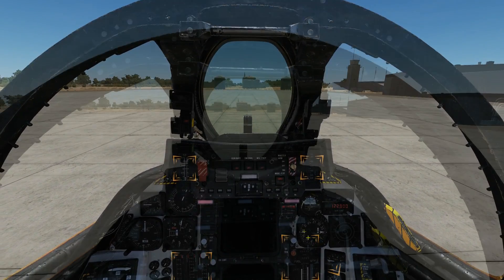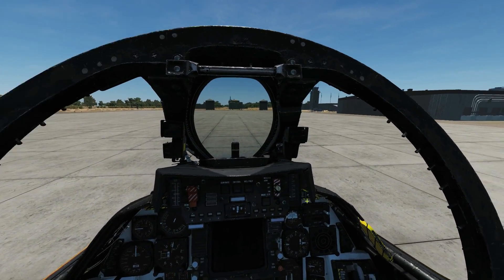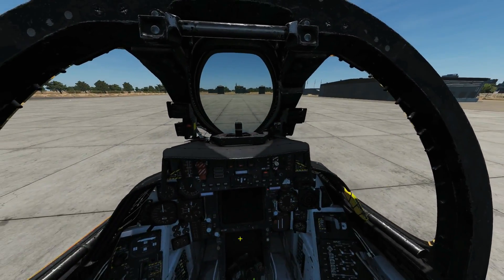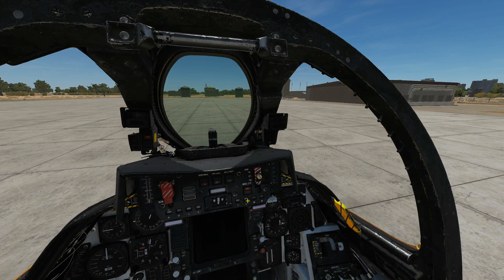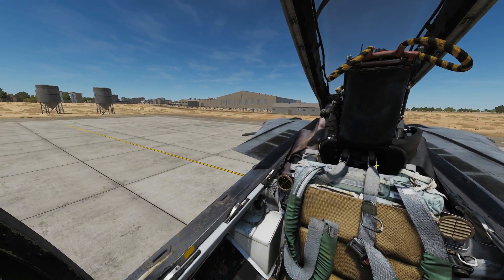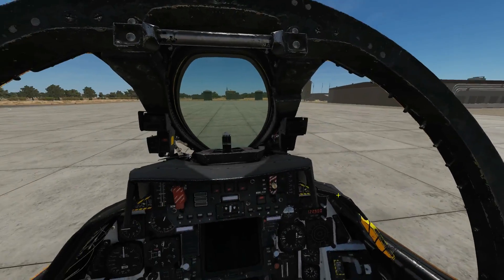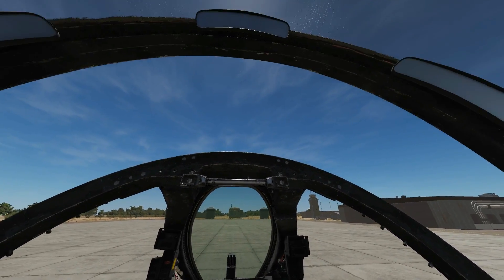Now let's try the normal startup method. With the non-assisted start selected, Jester handles his own rear cockpit startup and expects us to perform the front cockpit checks independently on our own. You can hear him pressing his buttons as he runs his start procedure. Notably, even without guiding us step by step, he noticed I'd forgotten to arm my ejection seat and prompted me. We'll go through the full procedure in a dedicated startup video.